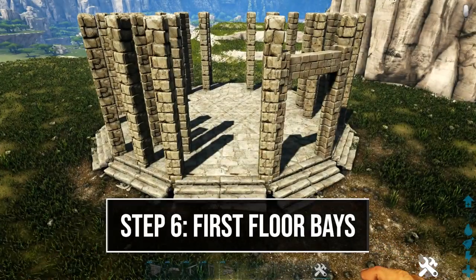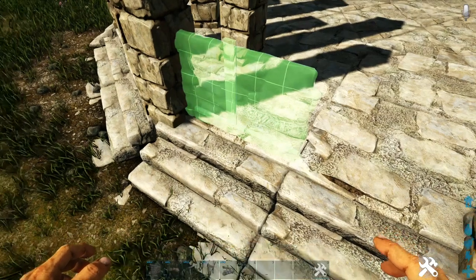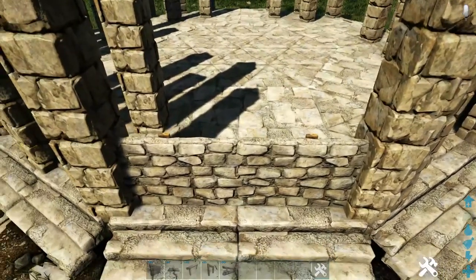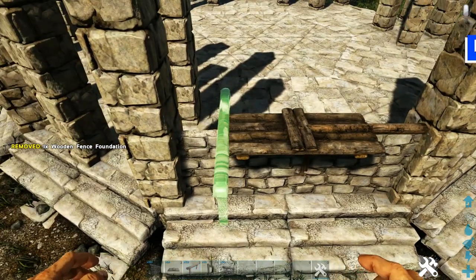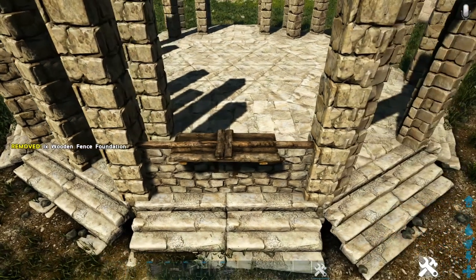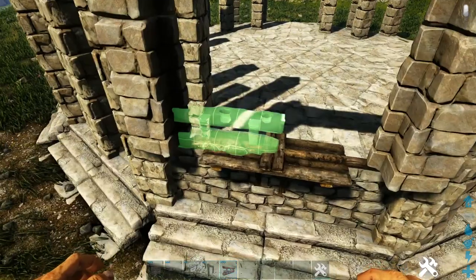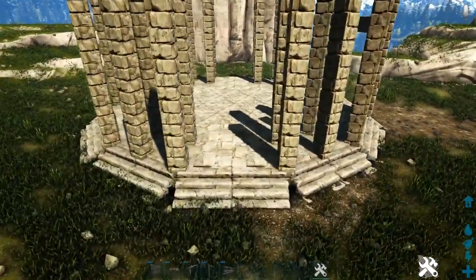Come into one of the sides with regular stone foundations and place a stone wall on the regular foundation snap point — not the fence foundation — so it's more forward and higher up. Add another wall, then place a wooden catwalk in between them. Place a wooden fence foundation on top of each wall — you may need to rotate the snap point using whichever key is appropriate for your system. Then place a stone dinosaur gate frame on top with the green side facing you, and fill in between it with a stone railing. Go around and do this on every side with regular stone foundations.